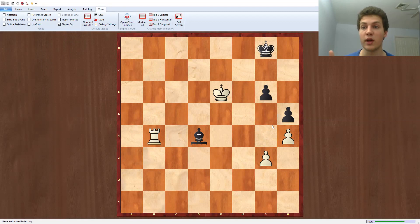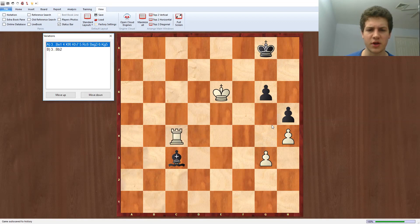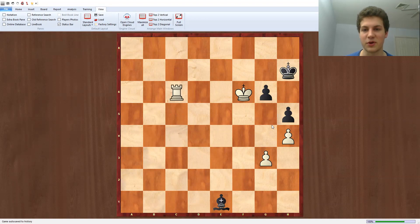So bishop c3, rook to c4, bishop back to b2, and g4, hg, rook to g4. I should also mention that on the move bishop to e1, white has this very nice win with the precise move rook c6, and after bishop takes, there's king g5 and g6 and h5 are going to fall. That's why bishop b2 is forced.